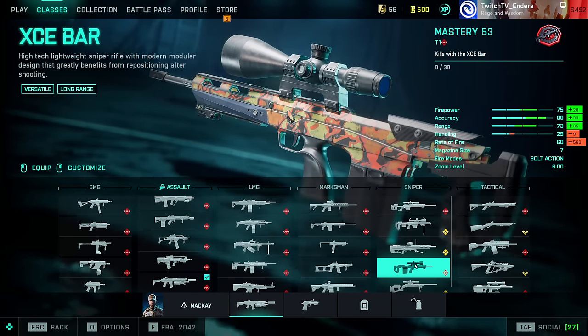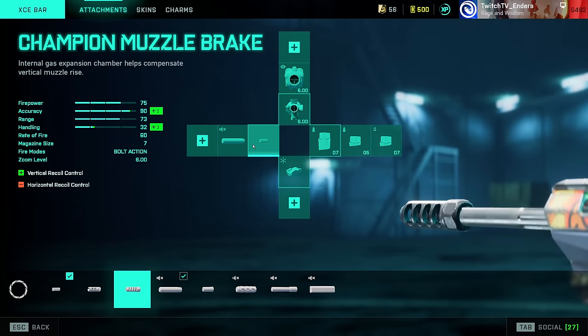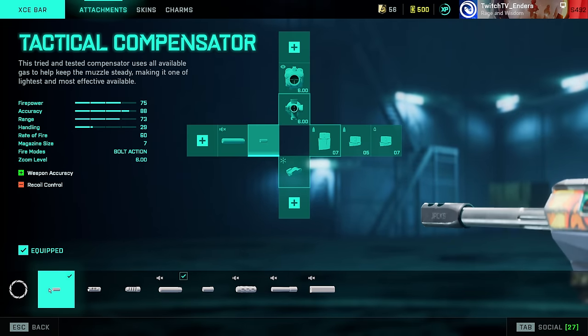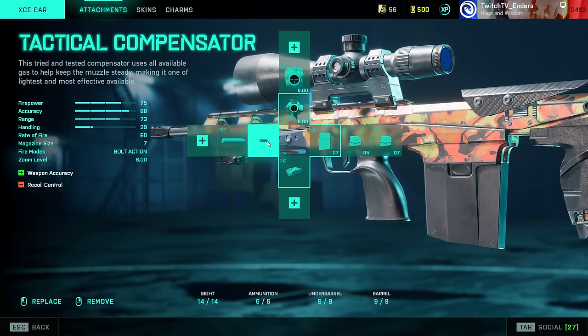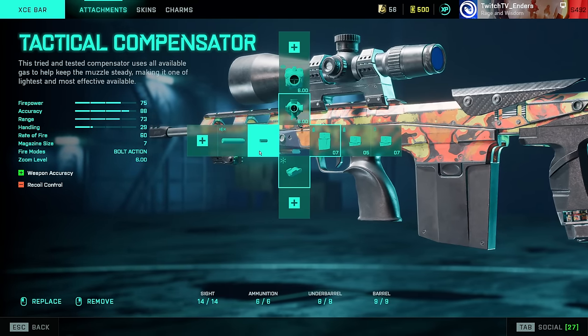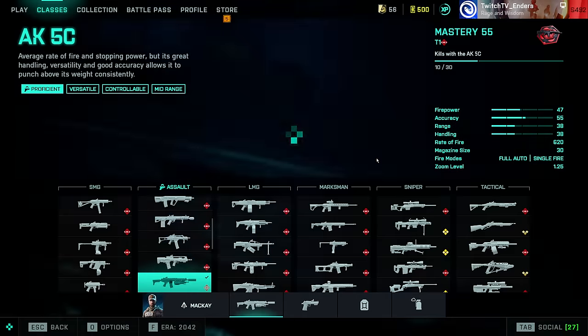XCE Bar: this is sort of the CQC sniper with really fast follow-up shots. You can just use Factory Barrel or Tactical Compensator — since it's a bolt-action it doesn't have any recoil, so I slap the Tactical Compensator on because why not. Laser sight, Standard Issue Extended, and fill out your ammo types.